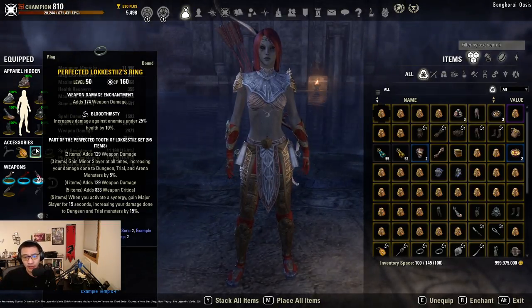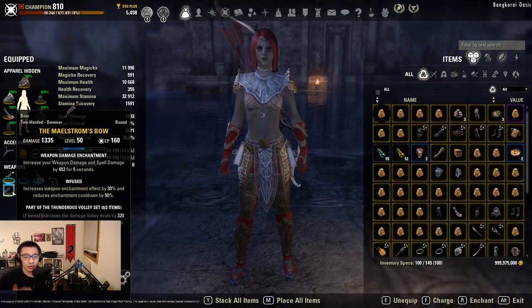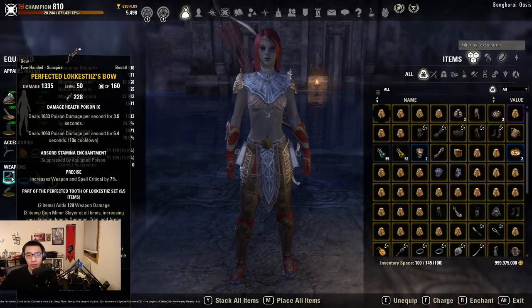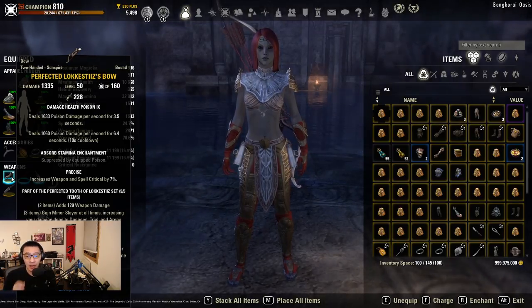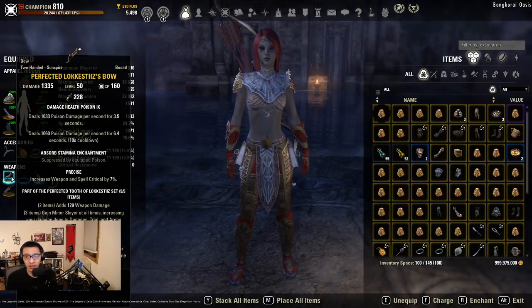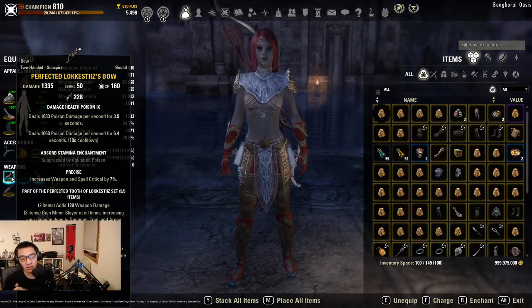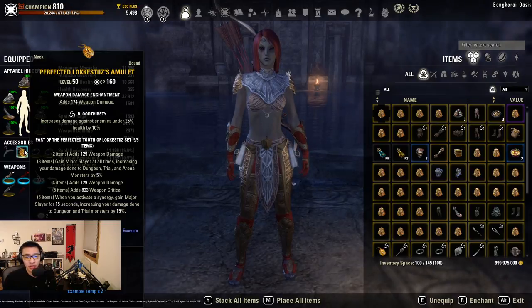With these two sets we're still losing out on penetration, so we'll adjust CPs to account for that. We have double bows — the Maelstrom bow on the back bar with infused weapon damage enchant, though you can run the Master's bow with poison injection on the back bar instead. The Maelstrom bow is going to be better overall. For the front bar, we're running the Lakestelis bow with precise trait and double damage poisons. Precise is the best trait unless you're a Necromancer, who might consider nirnhoned depending on weapon crit in execute.